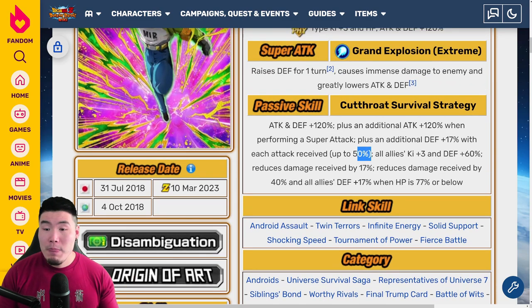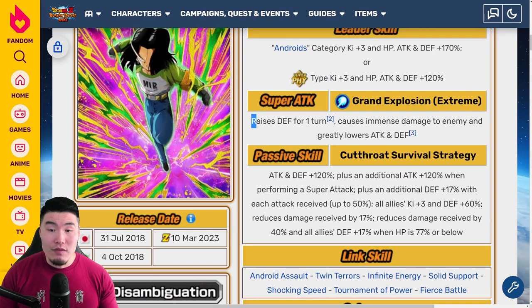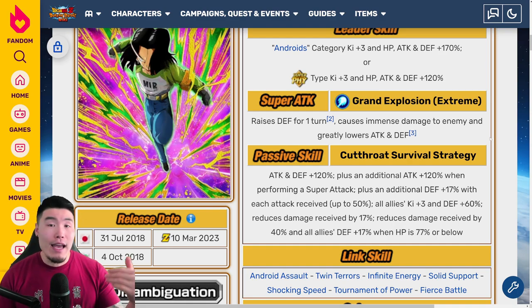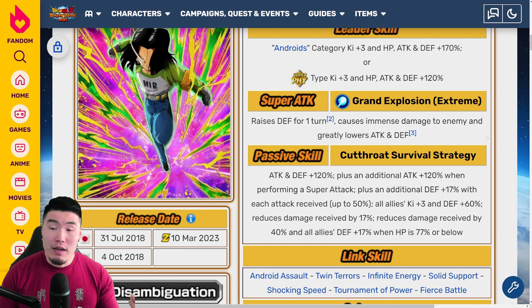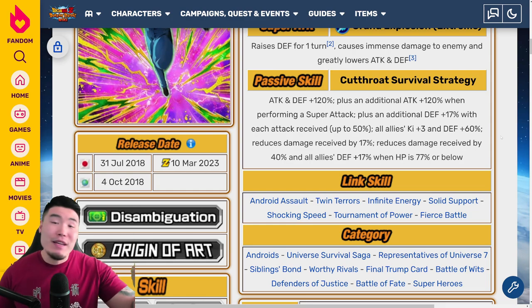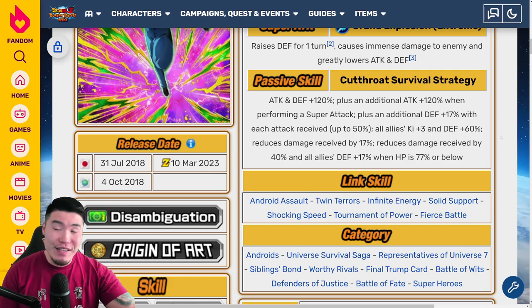If you factor in his additional defense and the raising of defense for one turn, he should be very, very defensively sound when below 77% HP. Now at 78% HP or above, he's not going to be the most reliable defender. Especially early in events, before he's had a chance to take hits and build up that stacking defense, it might actually be dangerous to let him take hits in the first one or two appearances because he hasn't built up that defense yet. That is a bit of a concern.